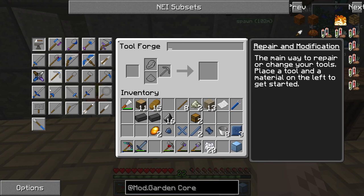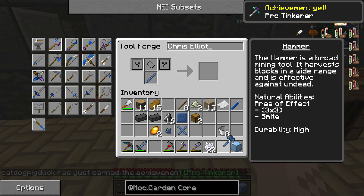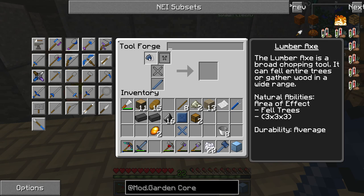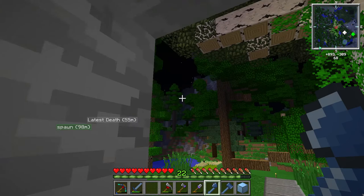Let's make ourselves a hammer — I'm very thrilled to have an Osmium hammer. We're gonna call this one Chris Elliott. Then we'll make ourselves a lumber axe — pro tinkerer, very cool! The lumber axe is a must-have because you can just chop down a whole tree. We're gonna call this one Christopher Walken. So all of our tools are gonna be named after various Chrises.